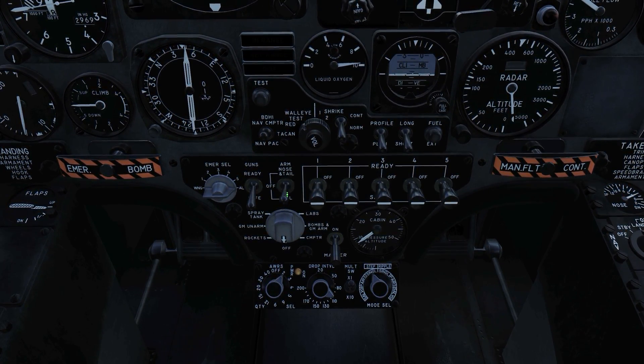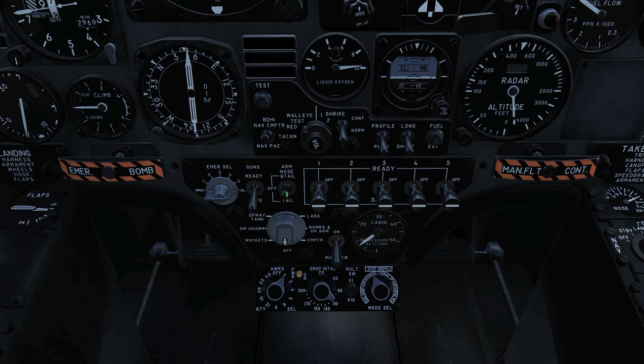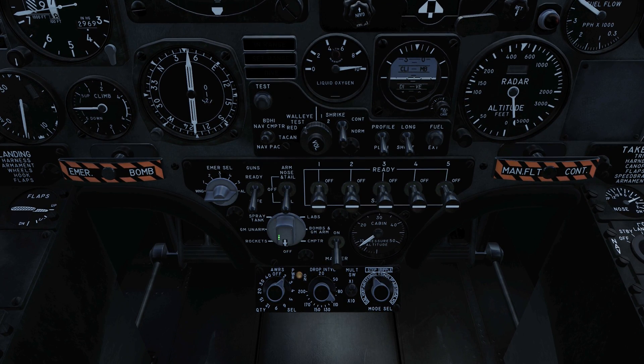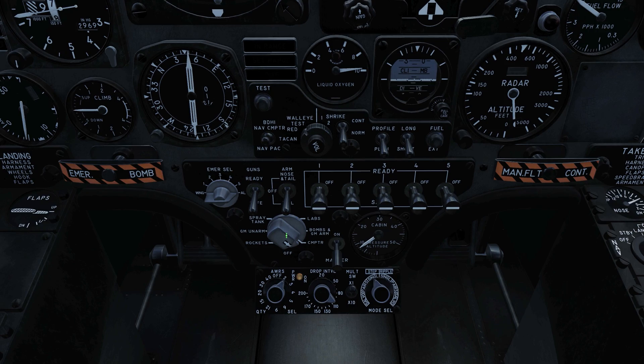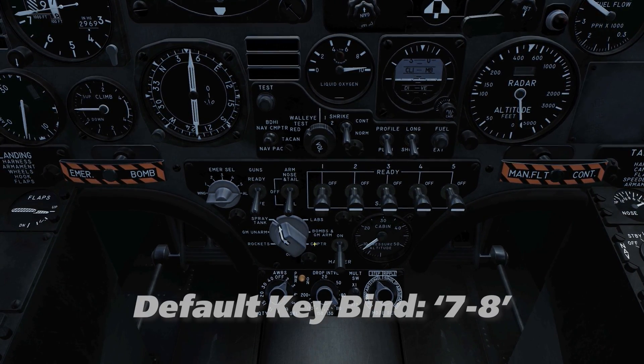To the left of that, we have our bomb arm switch. You can choose between nose and tail fusing, none, or tail only. Moving down, we have the weapon function selector switch. This is a rotary knob which controls which button on the joystick releases the weapon and how the command to release is sent. This is adjusted by either right or left clicking the direction you want to turn it, or by using the 7 and 8 keys.